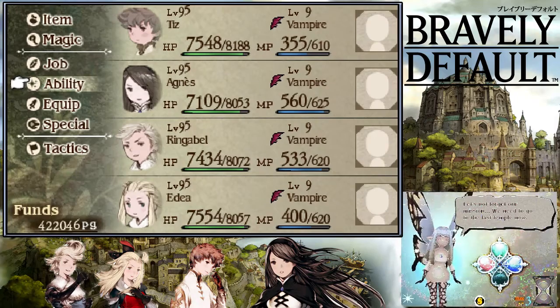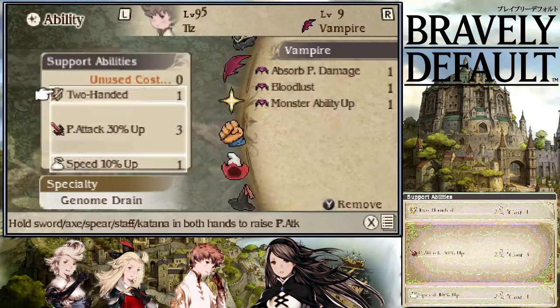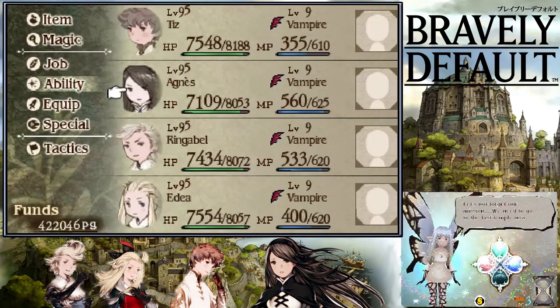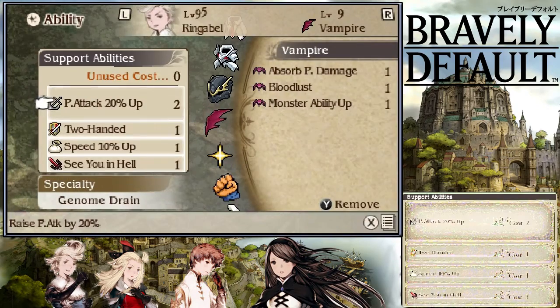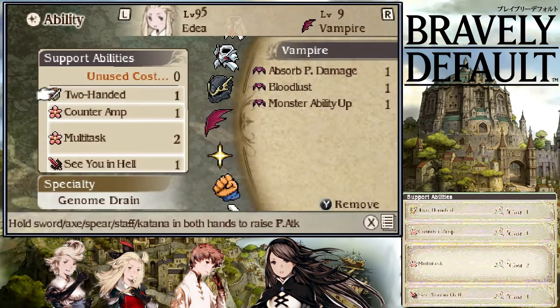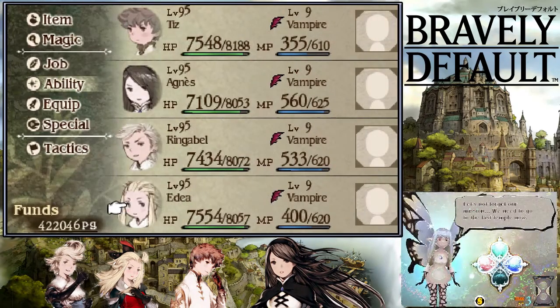One thing I haven't shown before is the abilities for the characters. It is really important to equip the Two-Handed ability, which allows you to hold a sword, axe, spear, staff, or katana in both hands to raise physical attacks. This is really important - all of my guys who are using Acrobatics have this equipped.